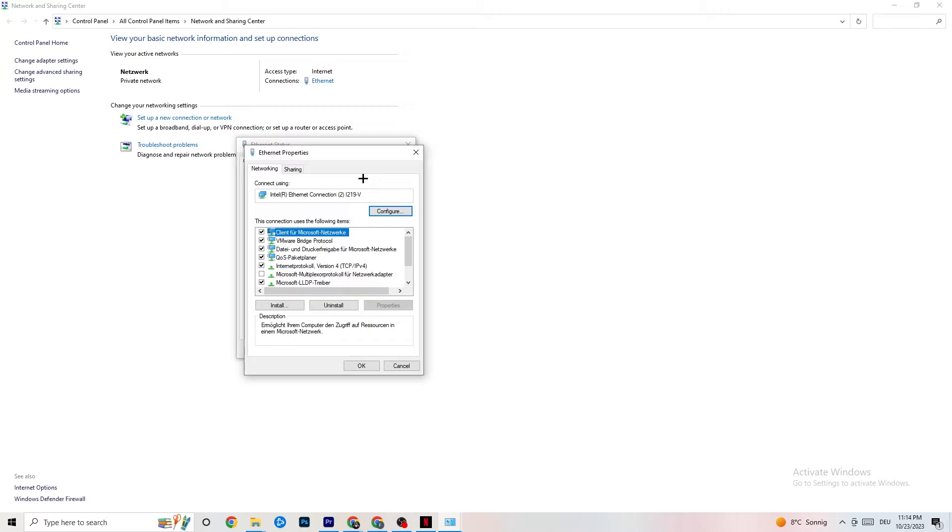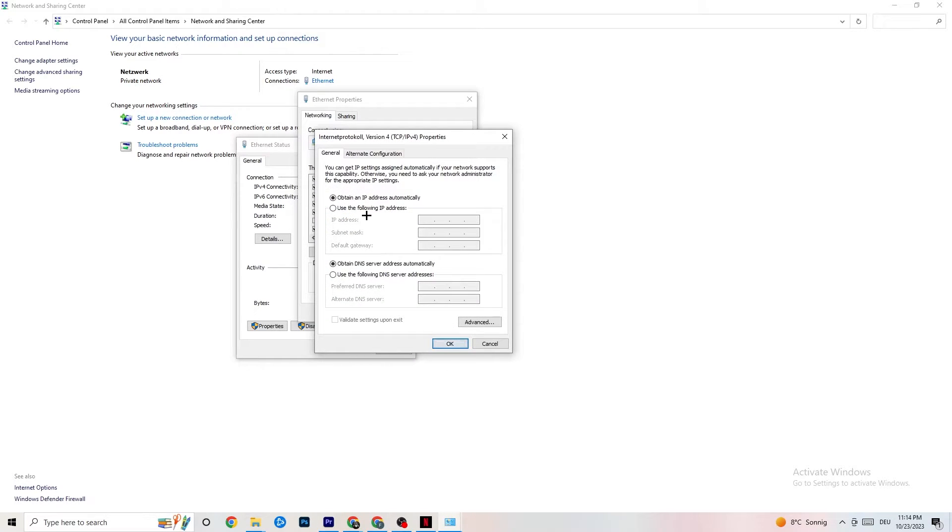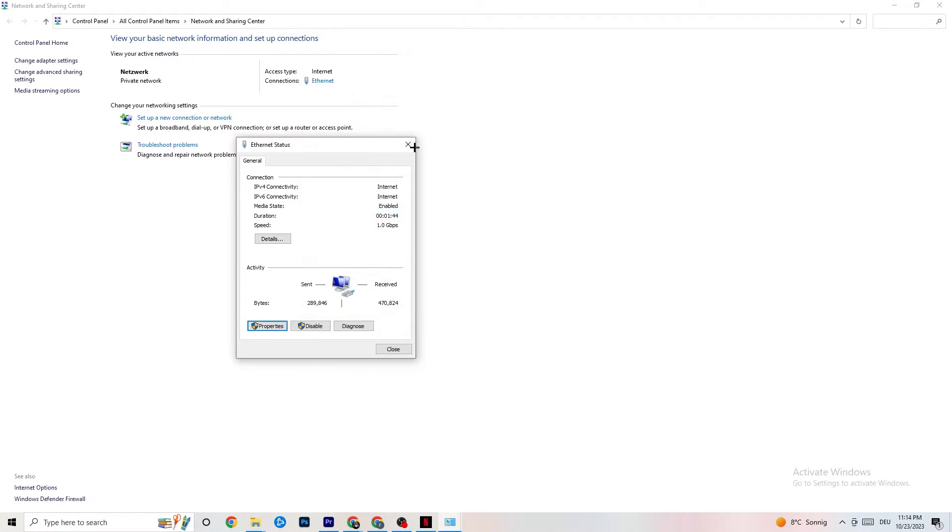Go back to adapter settings, click on your Ethernet adapter, then click Properties — note you need administrator rights to access this. Scroll down to Internet Protocol Version 4 and double-click it. Go down to the DNS server section and enable 'Use the following DNS server addresses.' You'll need to Google the correct DNS addresses for your region — for me it's 4.4.4.4 and 8.8.8.8. Click OK and restart your PC.